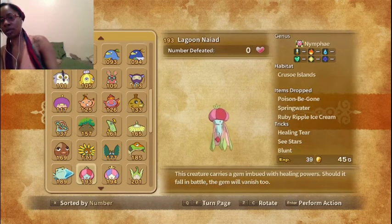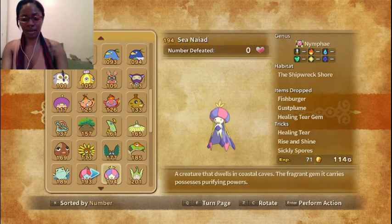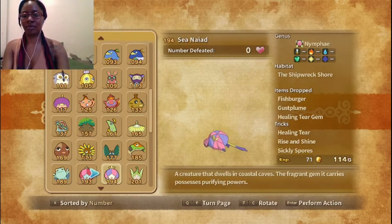We leveled up and evolved our Lagoon Nyad, and now it's a Sea Nyad. A creature that dwells in coastal waters, this fragrant gem it carries possesses purifying powers. Very cute — it's like a jellyfish.